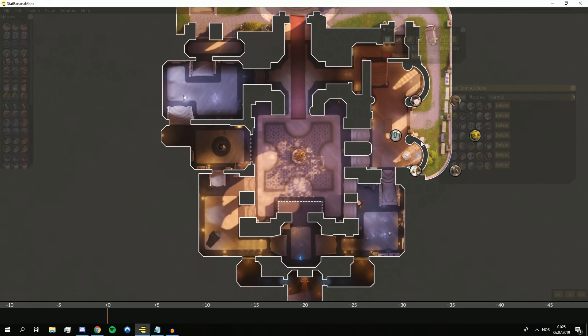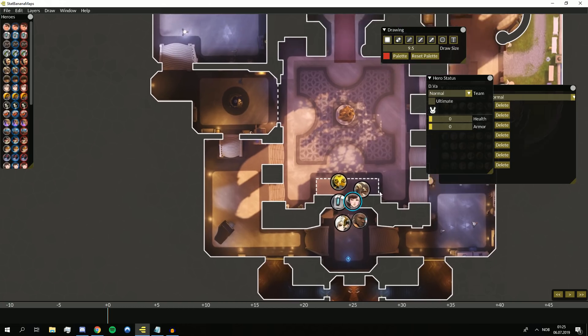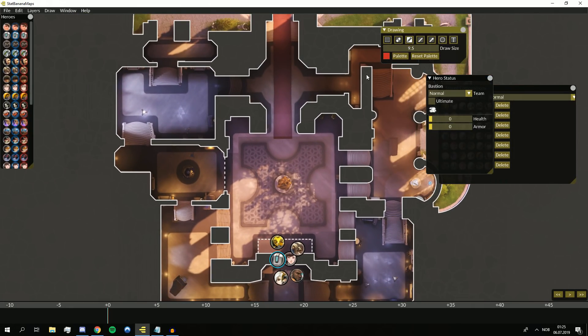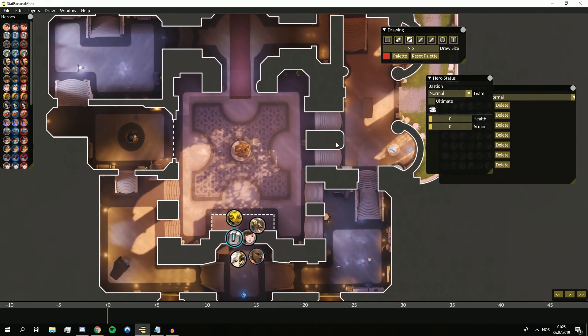In a scrim a couple months ago, the enemy team was teasing a bunker comp because they had ultimates. They set up the bunker comp on the high ground with the Bastion and everything. My team for some weird reason decided that pushing straight down main was the greatest idea. Here it's more difficult to rush close — it's more about forcing a rotation and rotating around them.